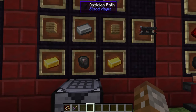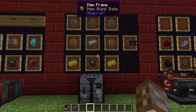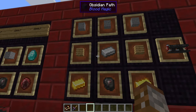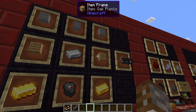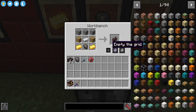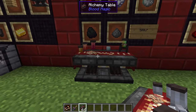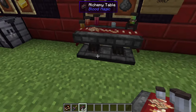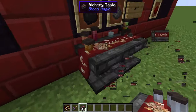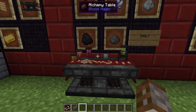Before we get into the demon side we want to craft some basic resources. The first is the alchemy table, which requires three stone, two planks (any wood type, but they must match), one iron, two gold, and a blank slate. The alchemy table is two blocks wide and works like a bed — it places straight ahead of you. If you want it against a wall, place it to the side.